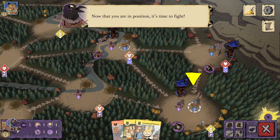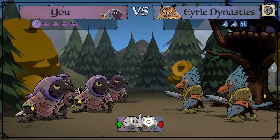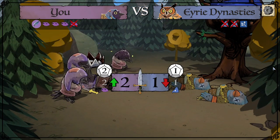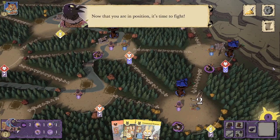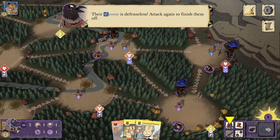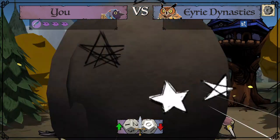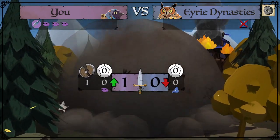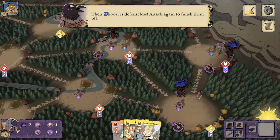Now that you are in position, it's time to fight. Oh, they're so angry. Didn't get the roost. Their roost is defenseless — attack again to finish them off. They're still so angry. We get the defenseless bonus, even though we rolled a zero on attack, to get rid of that roost.